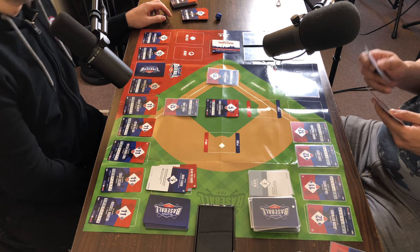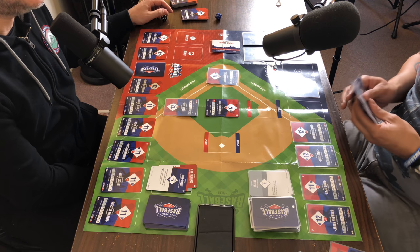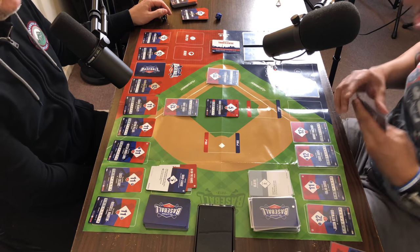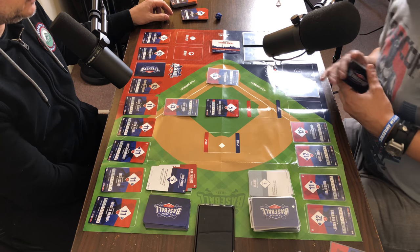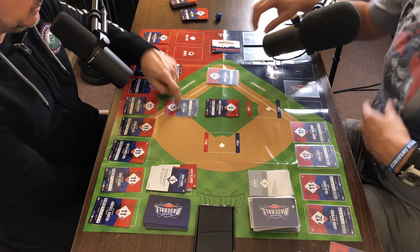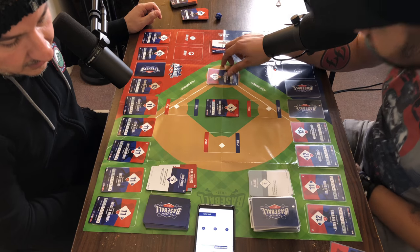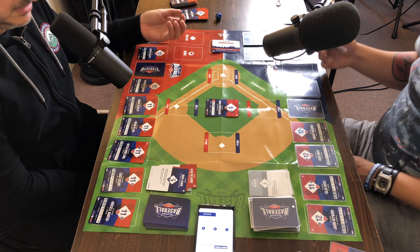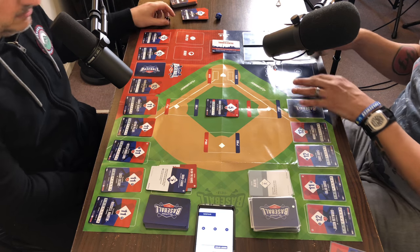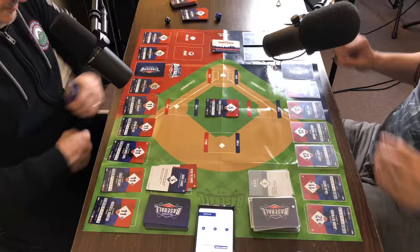Ground ball — he's out. My infield is a 13, what's your speed? A 10. So 15 — double play. I have not even gotten a good hit in this game so far.